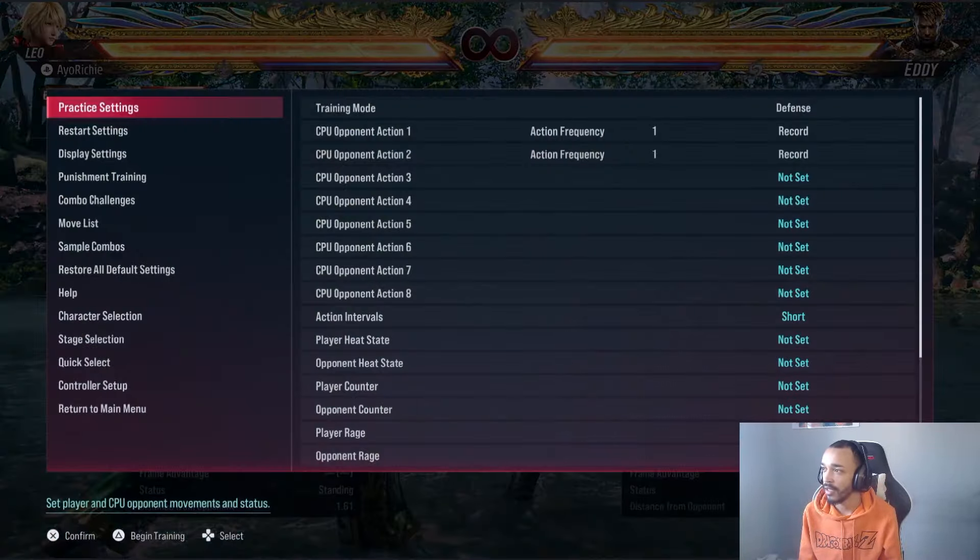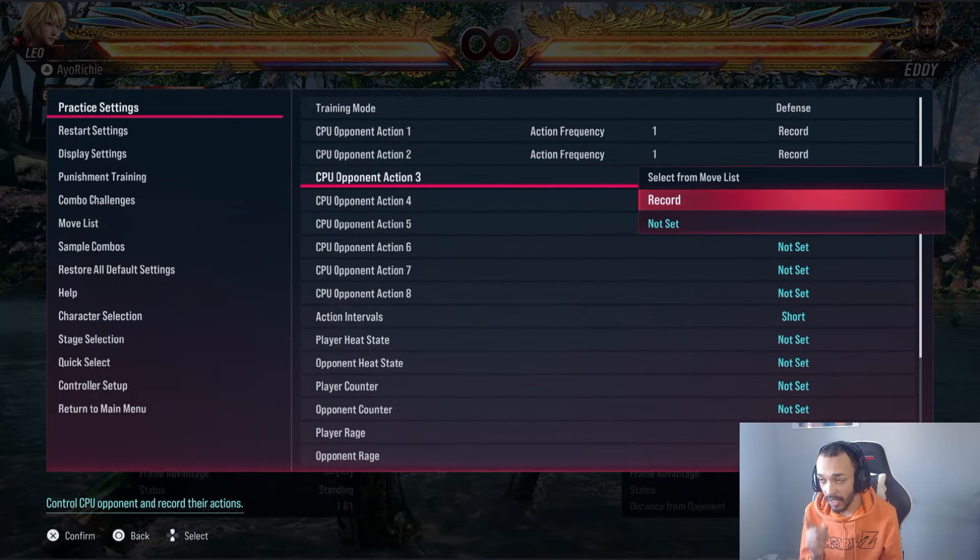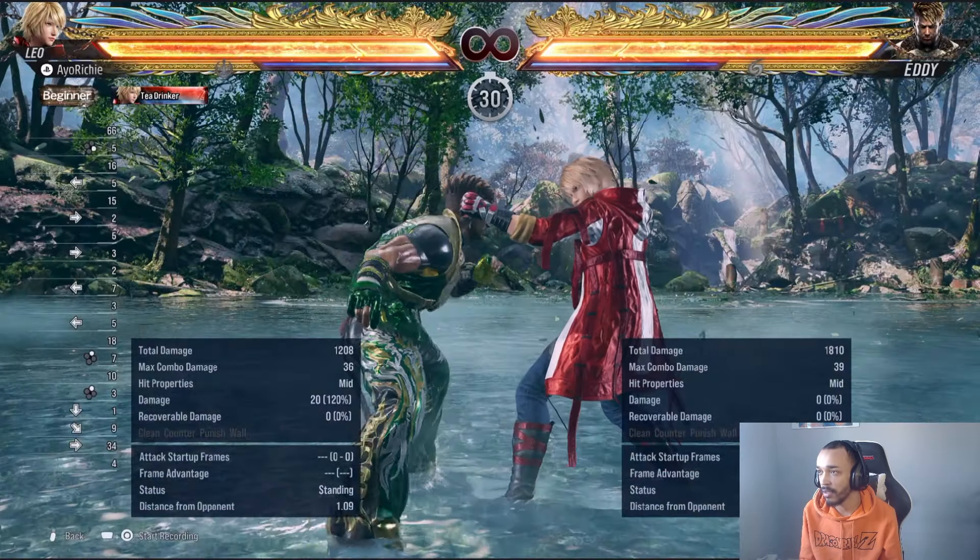As you can see, this has been giving Eddie players life because no one is even ducking in that situation. They just don't actually know what's going on, and some people will let the mid-mid go because they're not used to punishing it yet. So you have to get used to punishing these things. I'm going to add another thing to the mix as well.